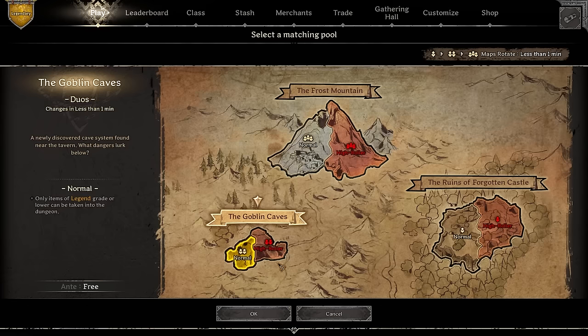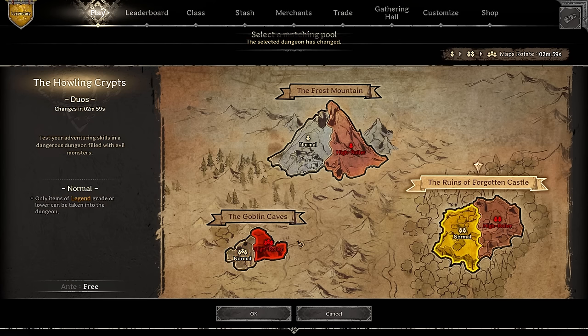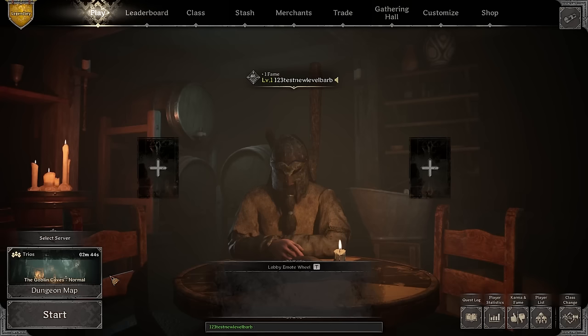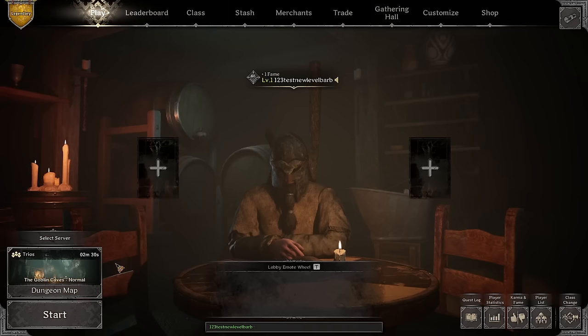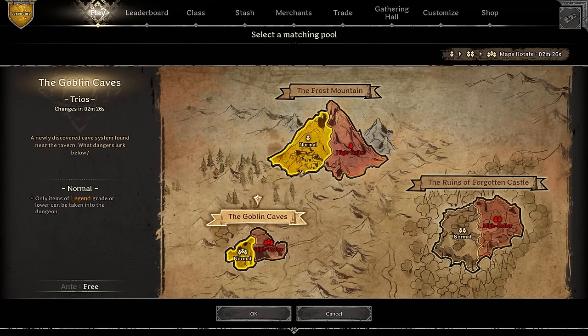So with everything set up, our character has a drum on their back, Francesca axes, a good chunk of bandages, a healing potion, we're level one with 20 Strength. We're going to hop into the Goblin Caves. Currently Goblin Caves are in duo mode, so we need to wait for the solo rotation. The matchmaking rotates maps regularly, so we just need to wait a couple minutes.